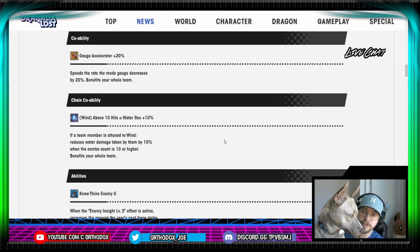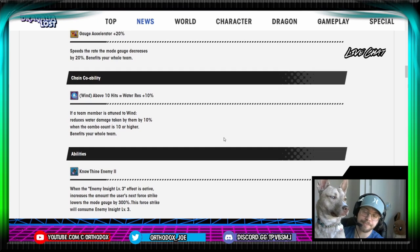Co-ability and chain co-ability are pretty standard. Gauge accelerator is standard across the mana casters. And then you have the above 10 hits equals water res. Fairly decent, nothing too special here.